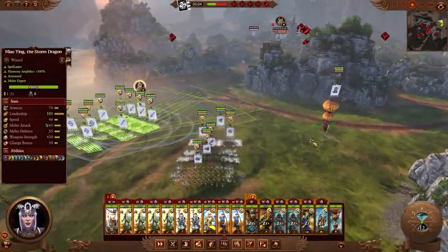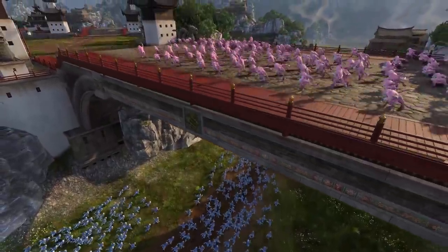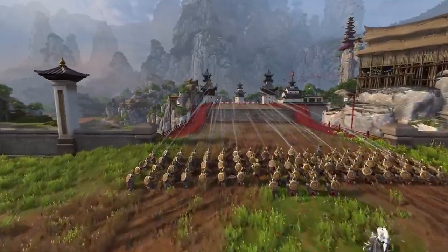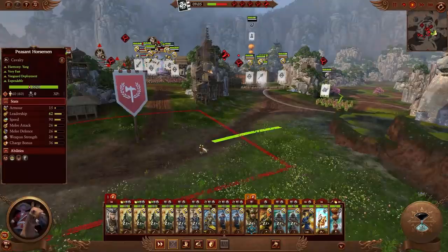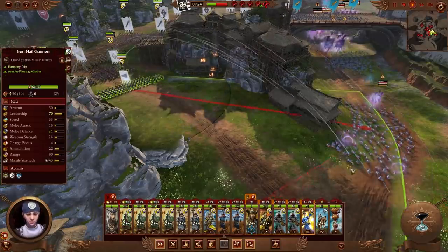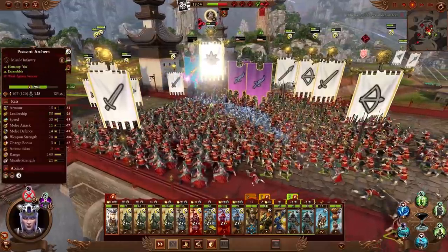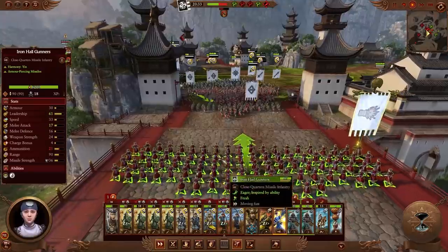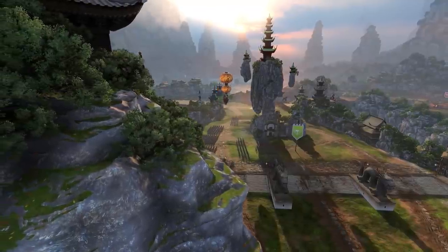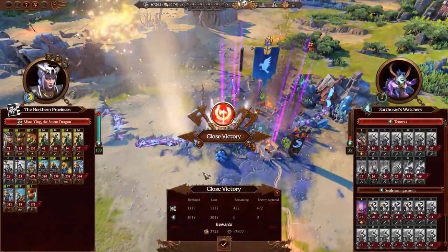Master of Tempest! Might of Gairan! On the Settlements Bridge is where the majority of the fighting is to be had — we thwart attempts to flank us and soon overpower the demons with superior melee power. The forces of Chaos fight to the last, but are broken against the might of the Storm Dragon.